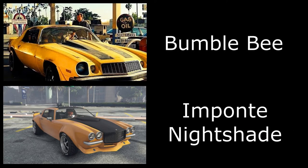Number one we have Bumblebee, and I'm using the original 70s Camaro for this — we're using the Nightshade. You can't get it to look that similar but the Nightshade is primarily based off the same Camaro as Bumblebee. You could also use the Vapid Winky, the Willys Jeep featured in the Bumblebee movie, or a yellow Volkswagen Beetle which would be the Weasel in GTA Online, also featured in the Bumblebee movie.